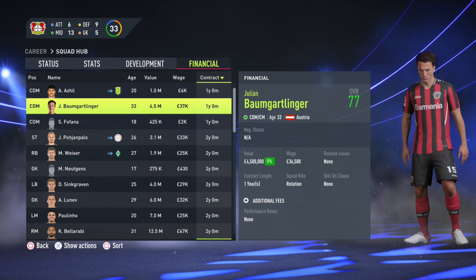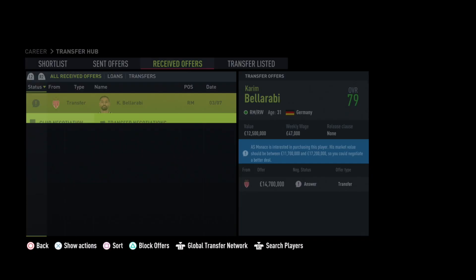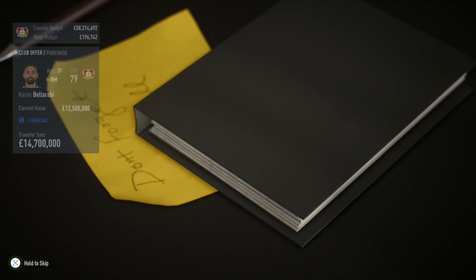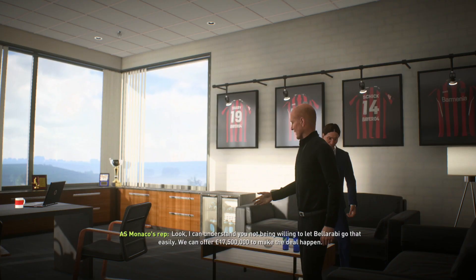One thing I would recommend is changing Daley Sinkgraven's position. He used to be an attacking midfielder and now plays left back in this Leverkusen side. I'd look to sign a new left back — both current options are only 74 and 75 rated — and convert Sinkgraven from LB back to CM, a more familiar position where he'll be better operating through the middle and further forward.